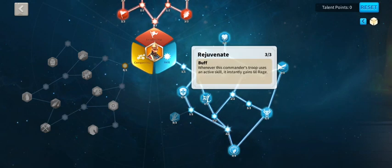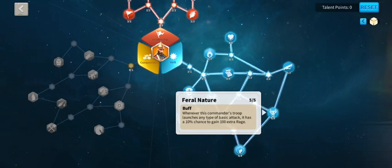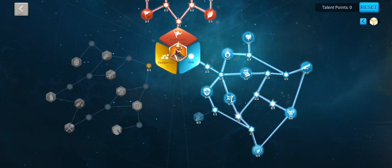Starting off with Rejuvenate — whenever you use an active skill, it gains an extra 60 rage. The threshold is a thousand, so starting off with 60 is amazing. Working my way down — whenever the commander's troop launches any basic attack, which is every other second with no cooldown mentioned, there's a 10% chance of gaining an extra 100 rage toward that thousand rage threshold for your active skill. That's the difference between winning and losing — essential.